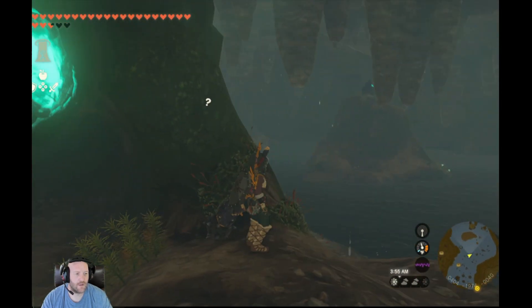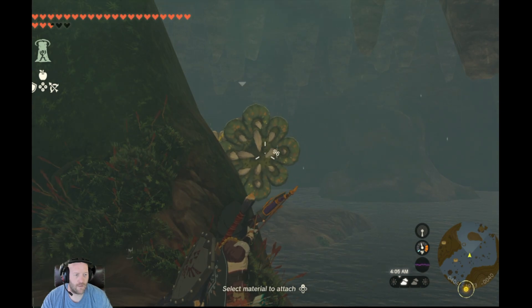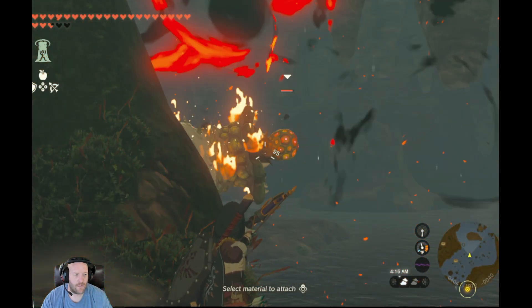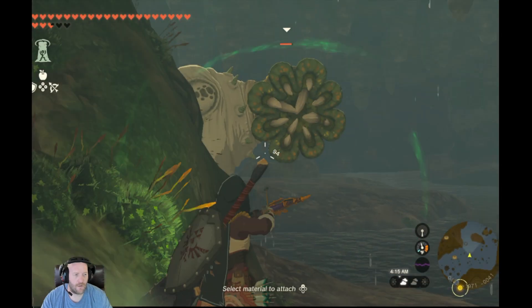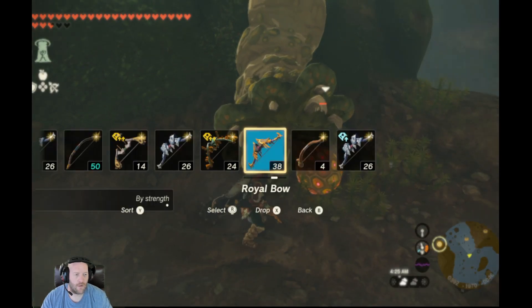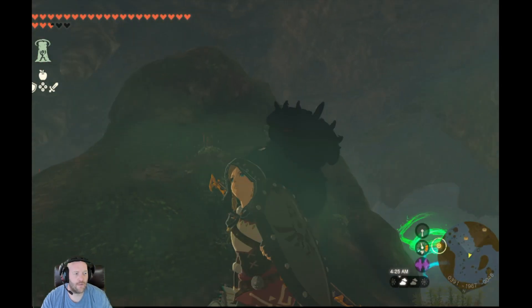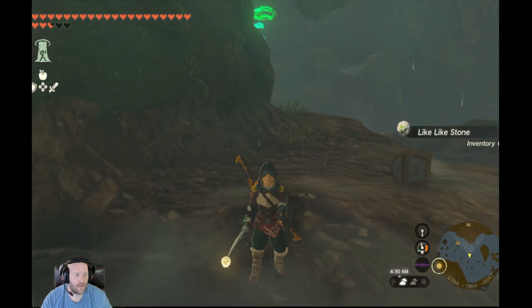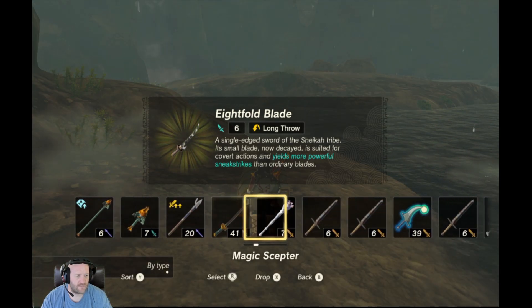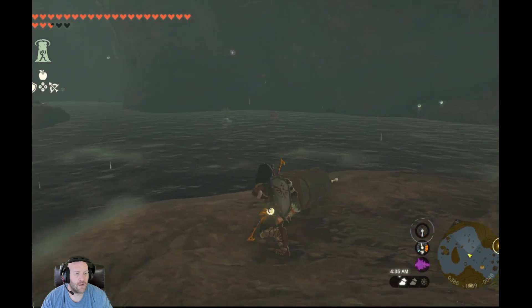Let's hide this. There's the shrine! Eightfold blade — anything worth changing out? Yes there is. There's an odd rock right there.